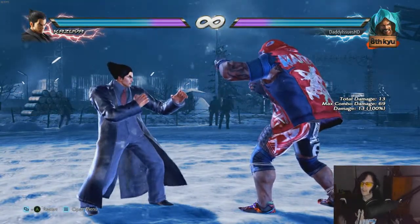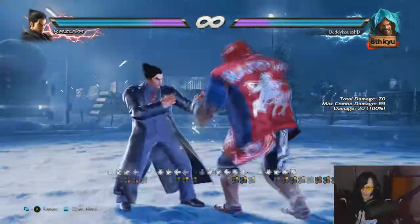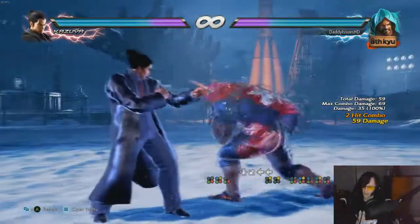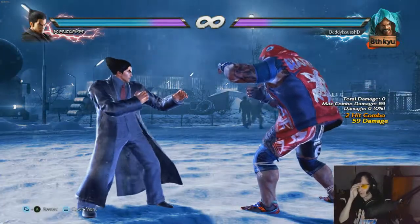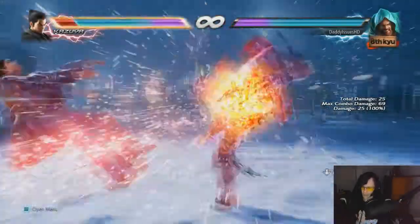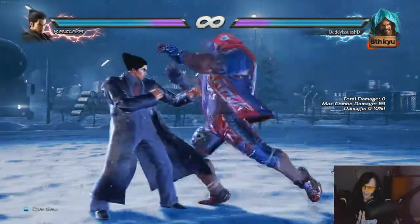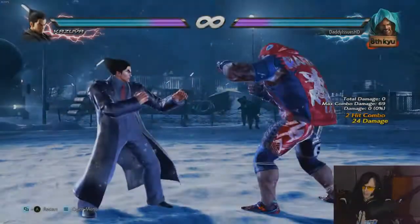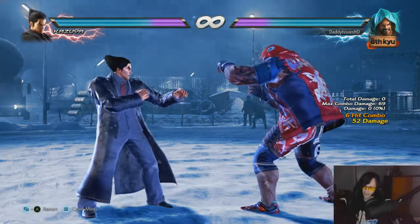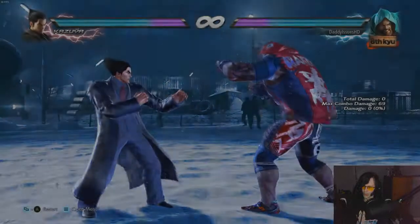He also has a few quarter-circle moves. His quarter-circle 2 is actually really good on counter hit — it will give you 60 damage on a low counter hit and it's hard to see coming. It's very quick, and online it's brutal — you'll get caught moving and take so much damage. Quarter-circle 3 is a big knee that launches, but it's a very odd launch and I'd rarely use it.